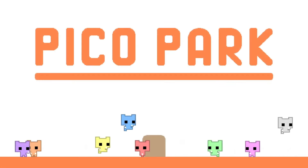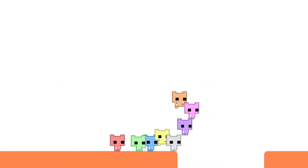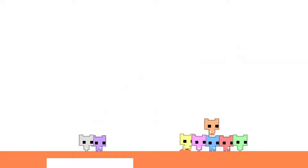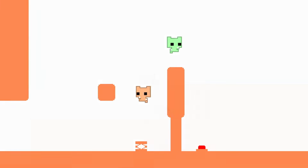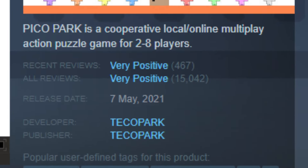First up, we have Pico Park. Pico Park is a cooperative puzzle game that you can play with your friends. You control a group of up to 10 tiny characters, and you must work together to solve a series of puzzles. Each level requires coordination and cooperation between players to succeed. The game only costs $5 and has received mostly very positive reviews on Steam.